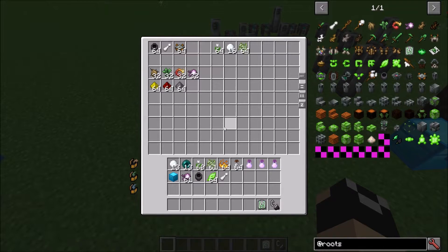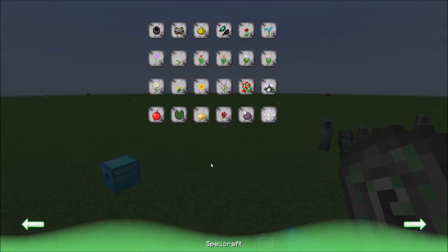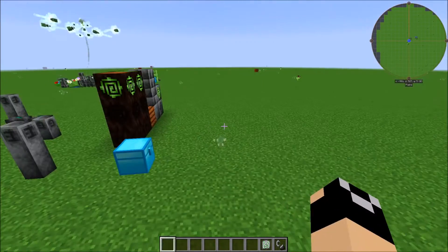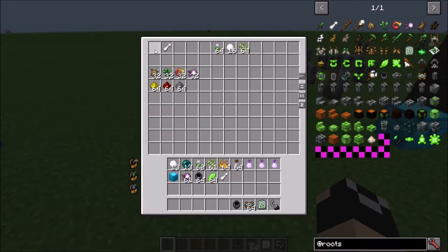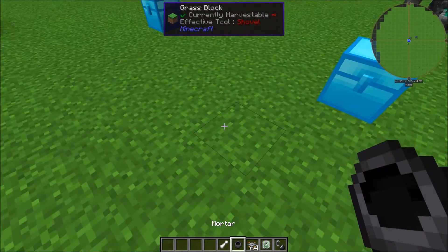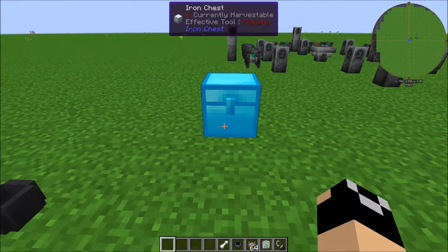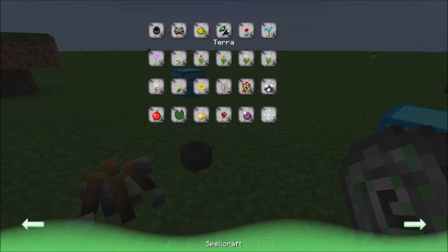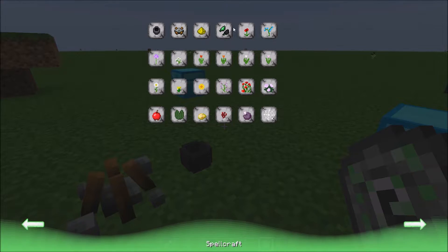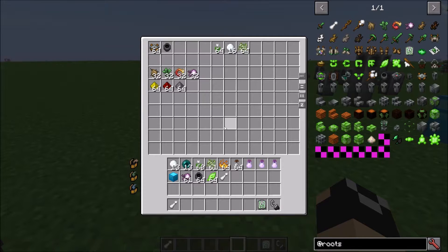The next thing is staff imbuement. The spellcraft tab is all about imbuing staffs with magic. The first things you're going to need are a mortar, a pestle, and an imbuer. The mortar goes down on the ground, and you only need one of these. Same with the imbuer. I'm not going to go over every single effect because basically all the different effects you can put on your staffs imbue the exact same way — there are kinds that repel mobs or create barriers and all sorts.